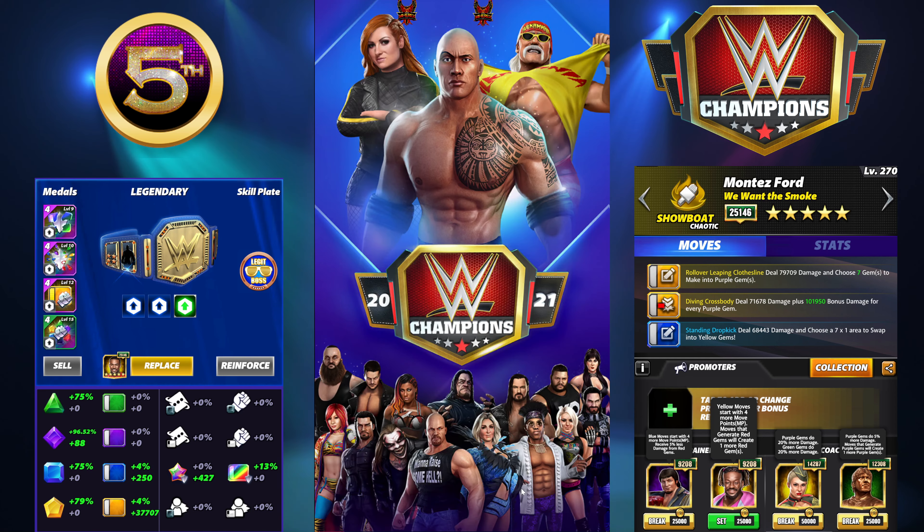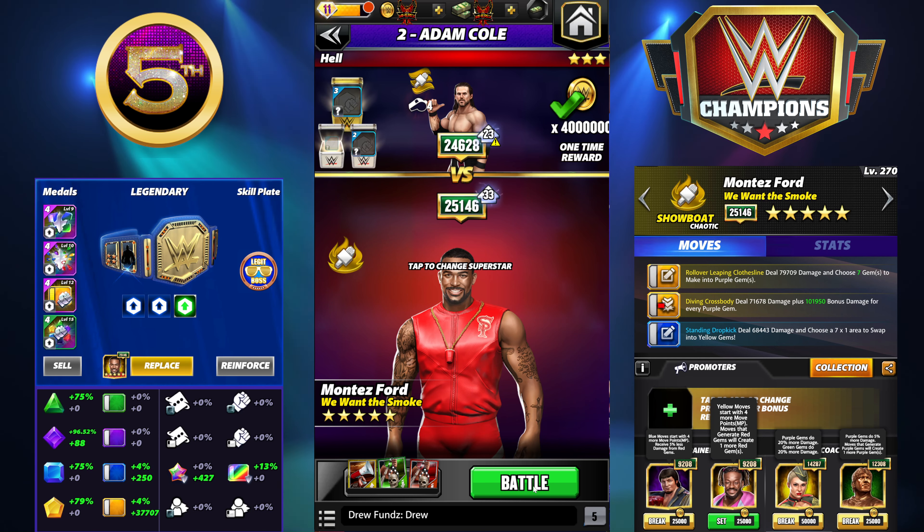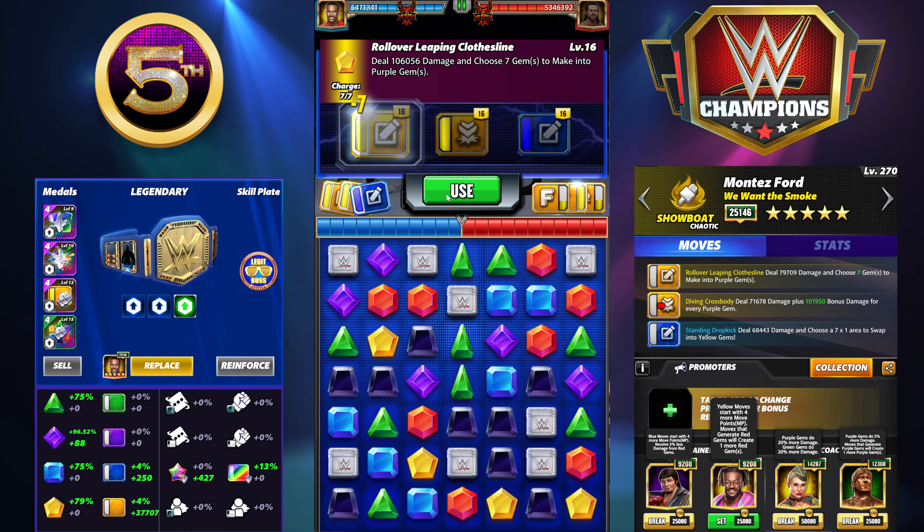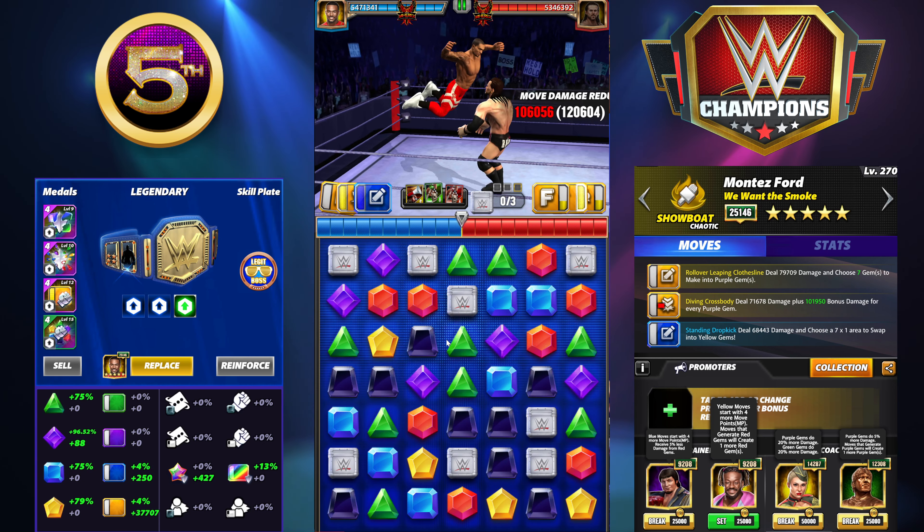Which brings me to the next one — it's kind of ridiculous how much you can do on turn one with this next moveset. We're going to keep the same build set and trainers, except instead of Rollins for purple gem damage we're going to bring Kofi back in and do a double MP trainer setup. The Diving Cross Body is 7 MP.